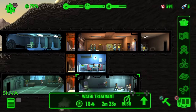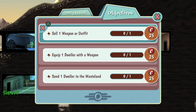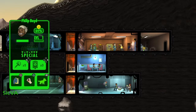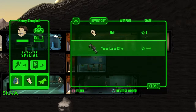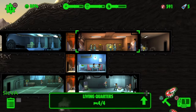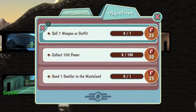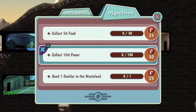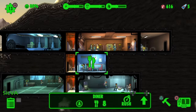We got a lunchbox with some rewards. Lunchboxes give you around five cards — things like junk, weapons, outfits, or special vault dwellers with nice stats. Selling a weapon or outfit early on is kind of a bad idea because you just don't have enough and you need everything to survive.